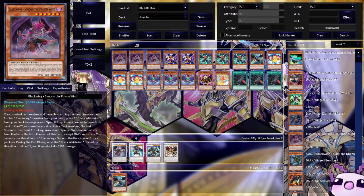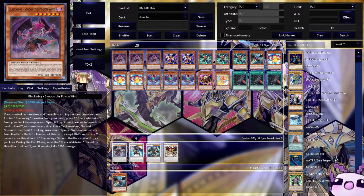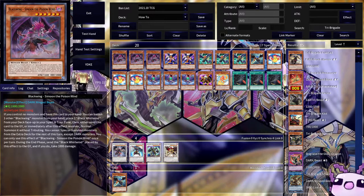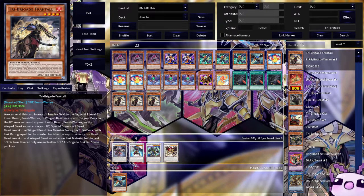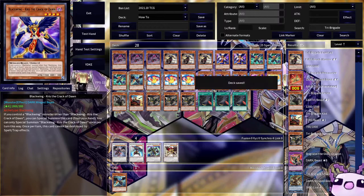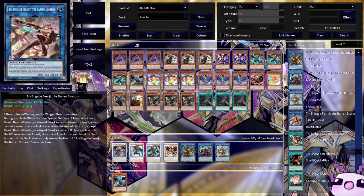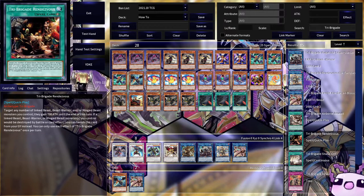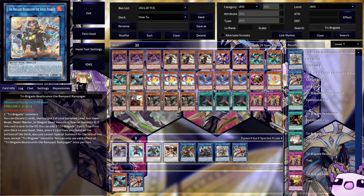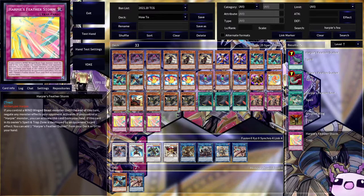Outside of that, that's all we're really running on the Black Winged front. Today we're going to do the Tri-Brigade route. This is a small engine of Triple Fractal, one Curse, one Kit, and Triple Nervold. That's all we're really doing for the monsters. Then we have the one Omen, one Rugal, one Bearbrum, one to two Frigid depending on your preference, and one to two Revolt. Another great card is Harpy's Featherstorm — if you control a Wind Winged Beast, you can just negate everything.